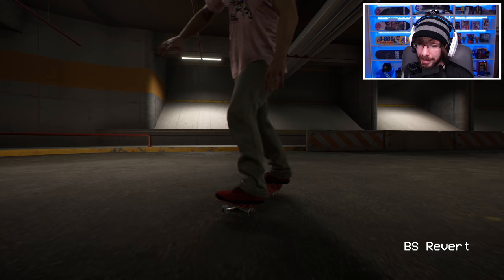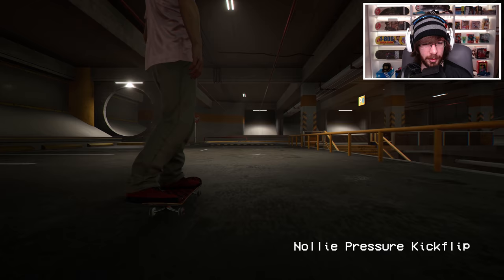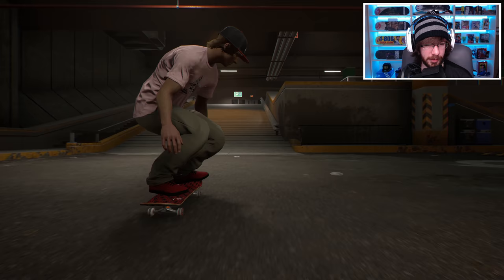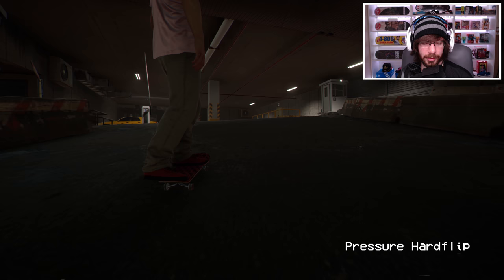By the way, they also added pressure flips now. I need to figure out how to do them. There we go — pressure 360. Let's do a couple different pressure flips. We got nollie pressure flips. Nollie pressure hard flip 360, and then we should have a nollie pressure 360. I'm sure you can do a lot of different pressure flips; I'm just trying to show the basic ones. Pressure hard flip looks pretty nice.